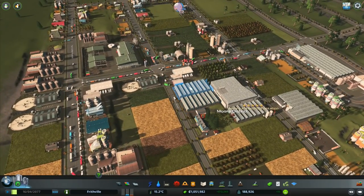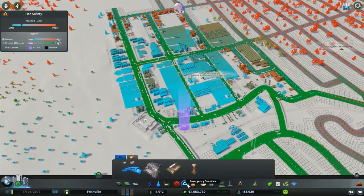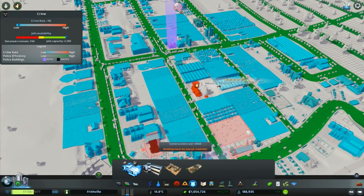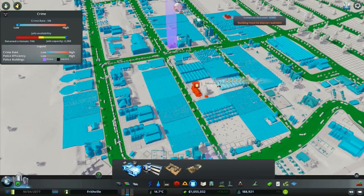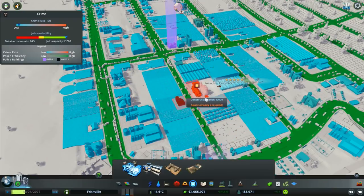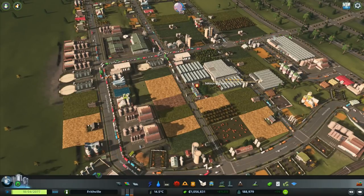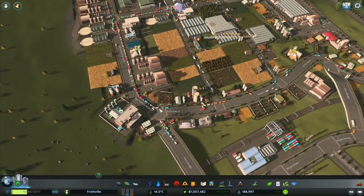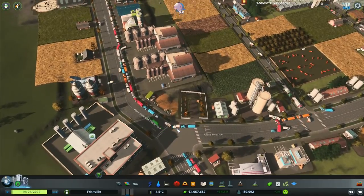This one keeps having multiple problems with crime and garbage, but I've been told you've got to look at it as the entire area and not just that one spot. If I go here for crime, it's perfect everywhere else - it's like the accumulation of everything all around. So unless all of it's perfect, that one's not going to be perfect. It's a slight bug in the DLC at the moment, but nothing we actually need to worry about.